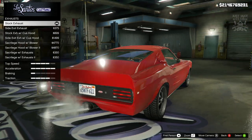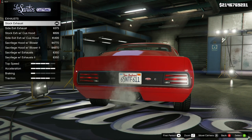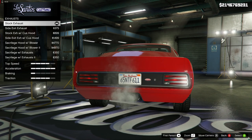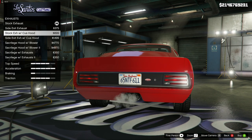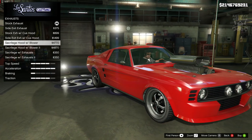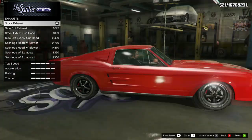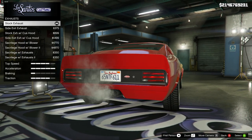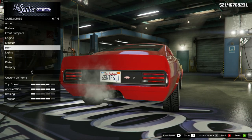It looks like we're going to have to stay stock for the exhaust unfortunately, because the one from the movie does have a big exhaust but it's to the right-hand side of the car rather than being dual-piped and central. It's a little bit disappointing that we can't get anything other than the dual exit at the rear — it's all side exhausts and hood exhausts — but unfortunately this is the best we can get, so stock is going to be the one to go for.